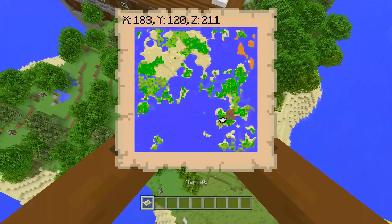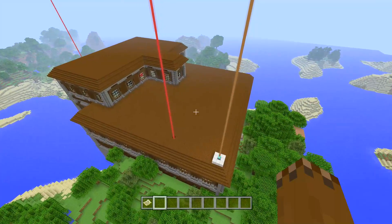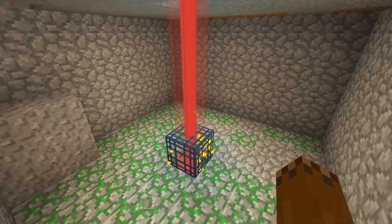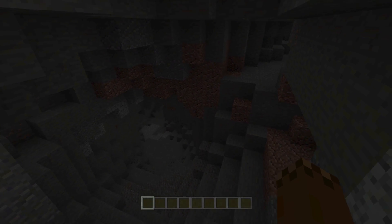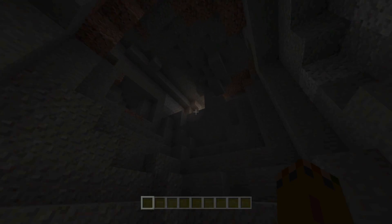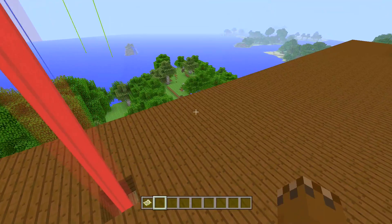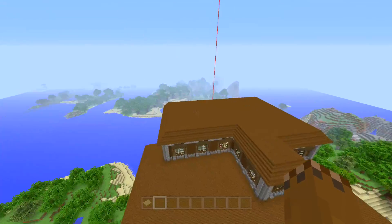It gets even better than that because there's a lot of other cool structures as well on this seed. It's mostly a survival island seed, so you could play this as a survival island sort of thing. There's a big mainland over on the left. What's cool is this Woodland Mansion underneath it actually has a mob spawner — this is the first of many mob spawners we check out. It's a spider spawner. It does lead to a very big cave, so if you do want to check this place out, you can do that. There's the coordinates — you've got to go underneath the Woodland Mansion to get to it.